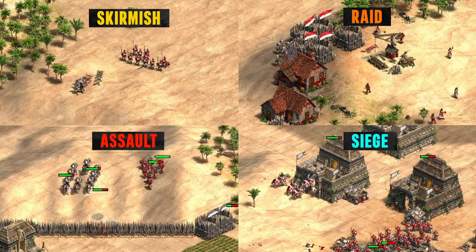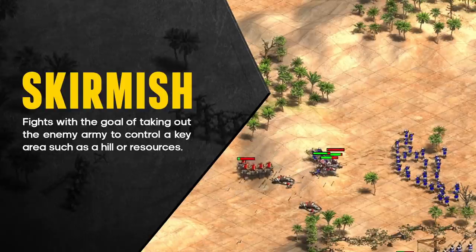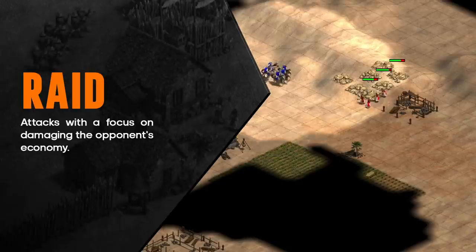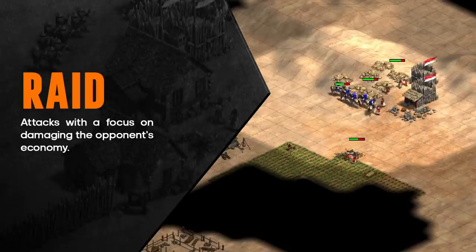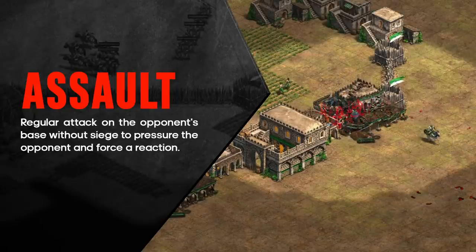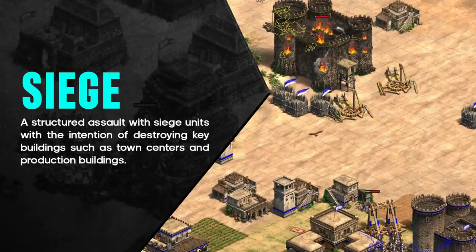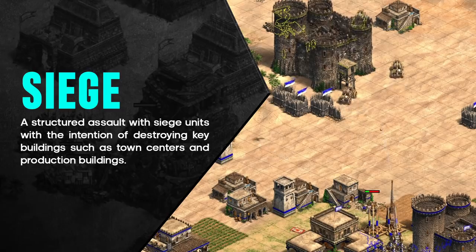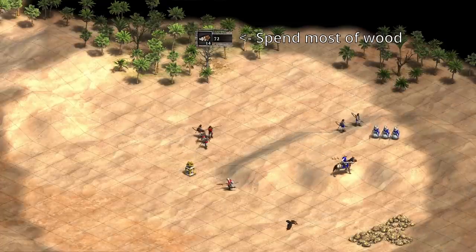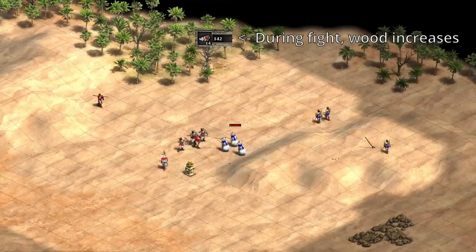Before going through these, we should cover some general tips. The most important rule before going for an attack is to spend all of your resources, especially wood. Ten seconds before you send your units in, check your wood count and if it's a bit high, spend it on a farm or more production buildings.